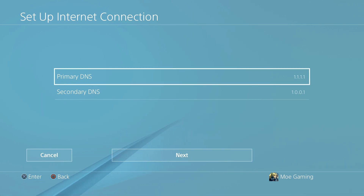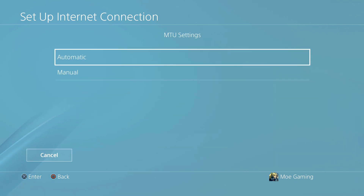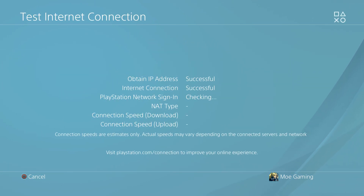We're going to change the primary DNS to 1.1.1.1 and the secondary to 1.0.0.1. Press next, keep MTU automatic, do not use a proxy server, and then basically just let the internet connection test run.